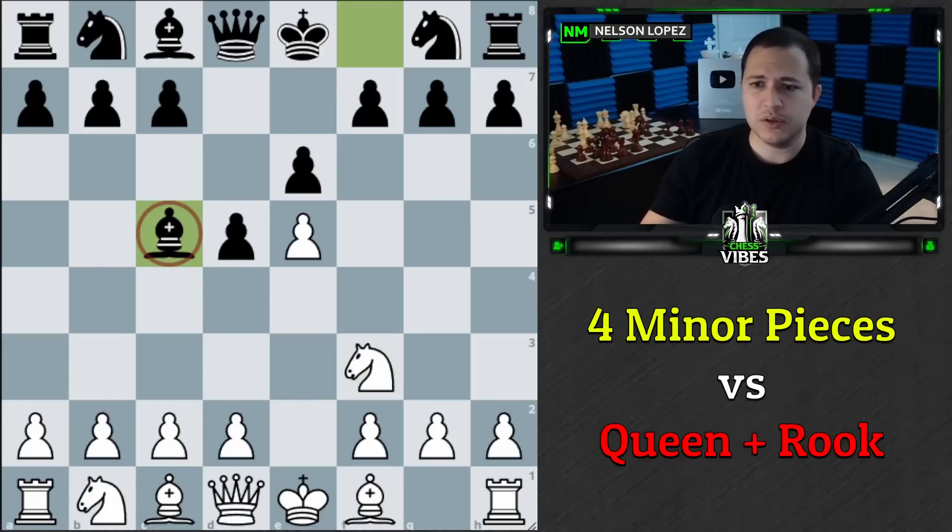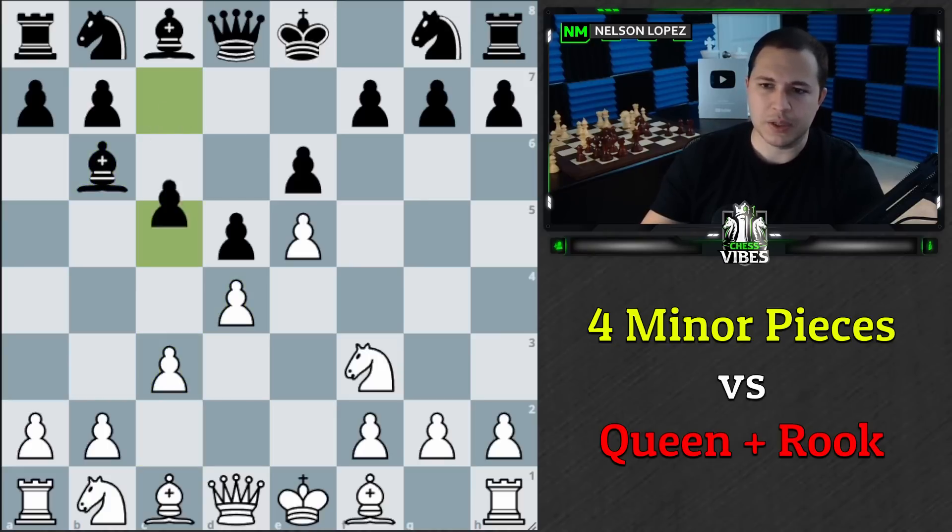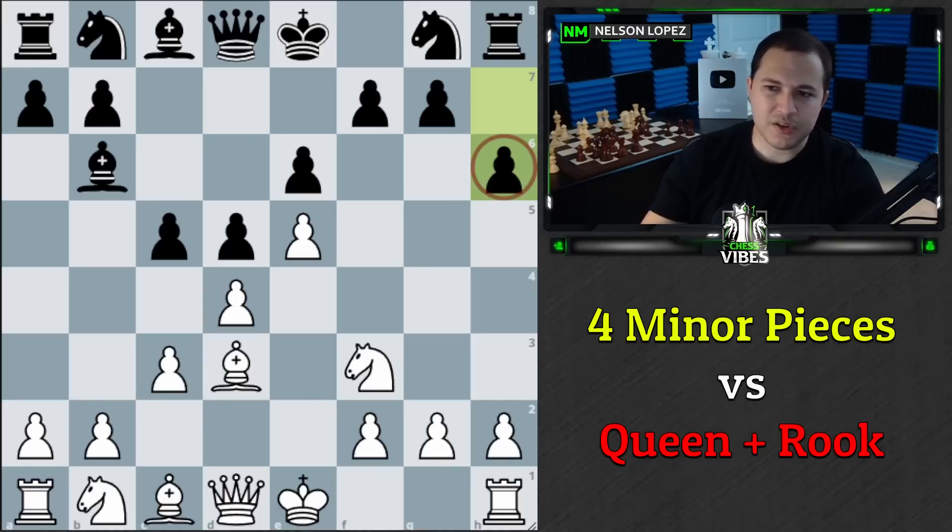Opponent decided to play Bishop C5, which is just a bad move. It's not a good square for the bishop because it's going to waste tempo with D4, which is exactly what I did. Bishop B6, C3, C5, Bishop D3 — I'm doing great here. H6 is another not-awesome move; it's just too slow.